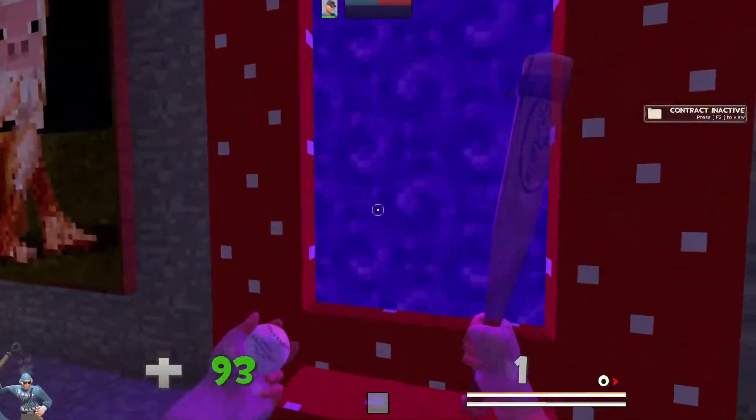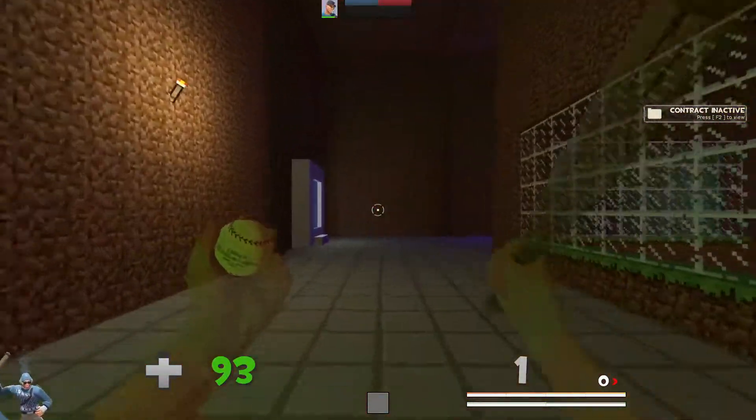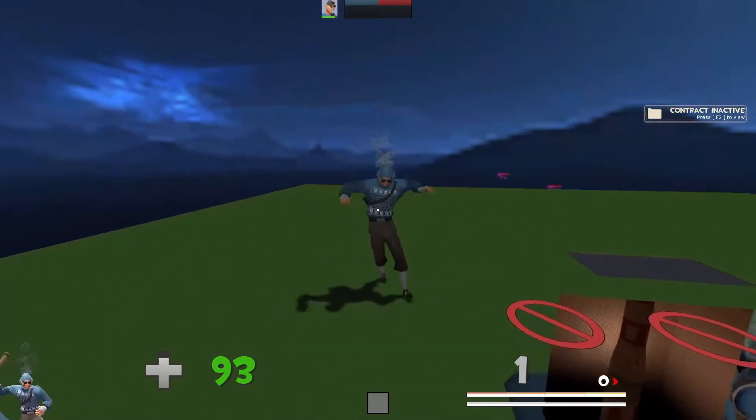There's a medkit and stuff here, and you make it to the portal room pretty quickly. You can do whatever you want here — and yeah, that's the end.